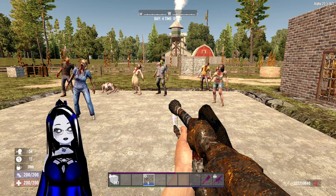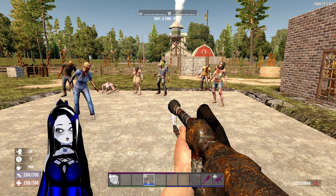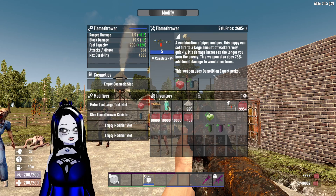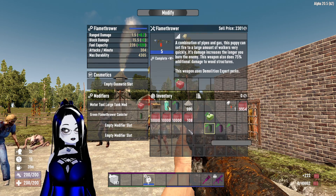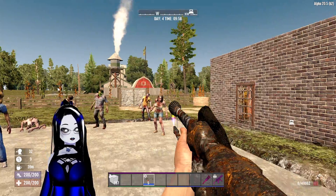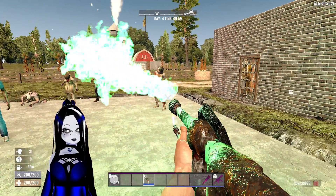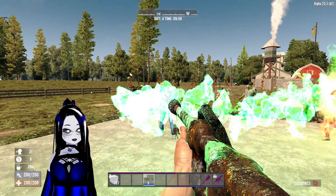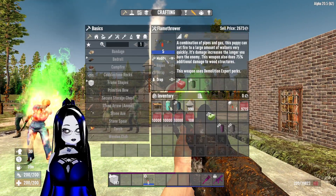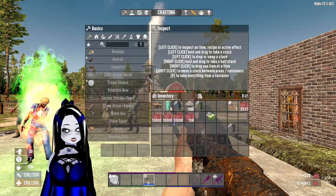It does do 300 damage to wood — we will go over its stats in a minute. I'm just going to show you what the rest of these look like. Here's the green one.